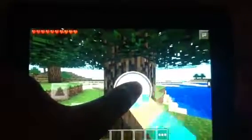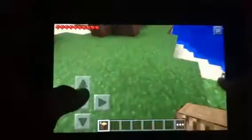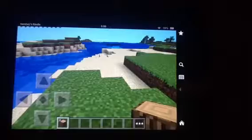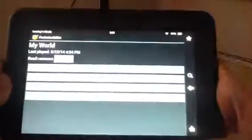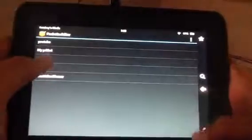First chop down some trees — two are enough. Now go to Quit to Title and go home. Go to this app. My world — you can also change it to any other world. I just created a new world called 'youtube', so press on 'youtube'.